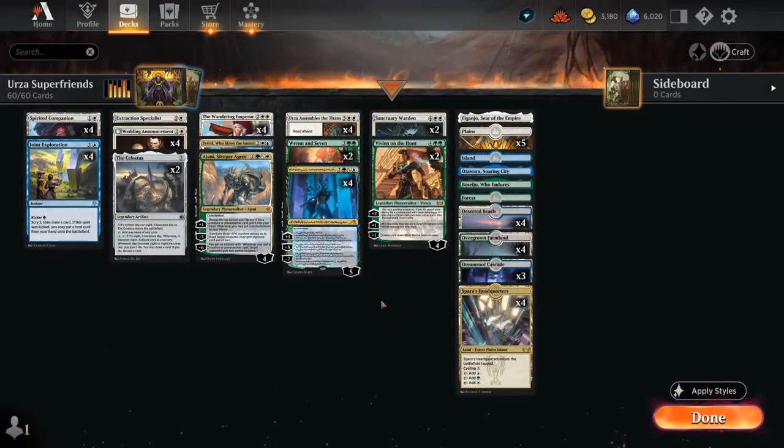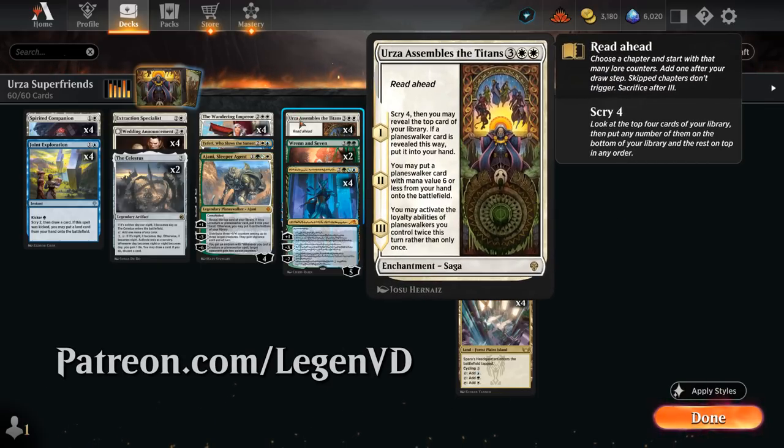Hello and welcome to another standard gameplay video. Today I'm taking a look at a five-colored Super Friends Planeswalkers deck. The main build-around card, as voted on by my supporters on Patreon, is Urza Assembles the Titans — a 5-mana read-ahead saga.